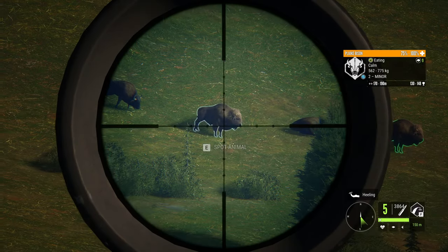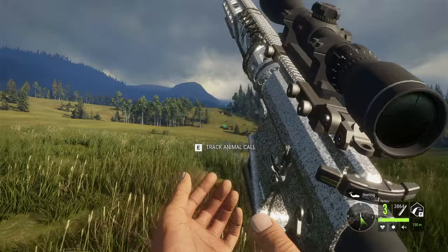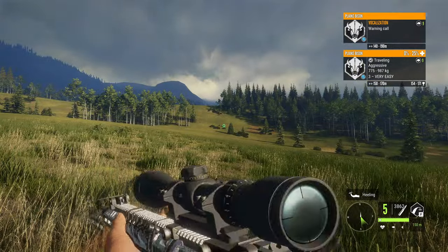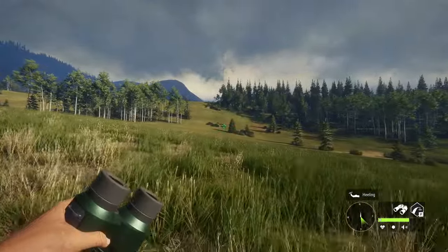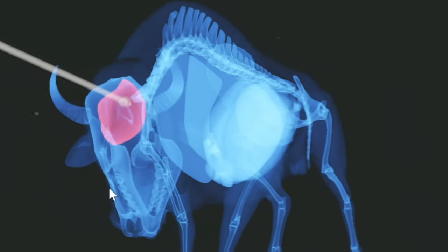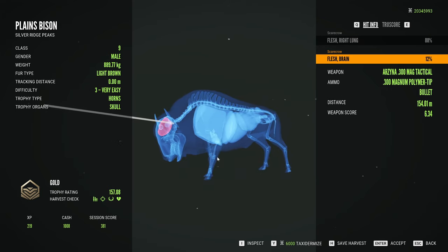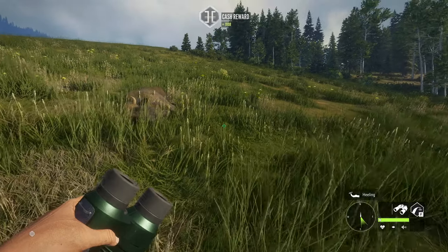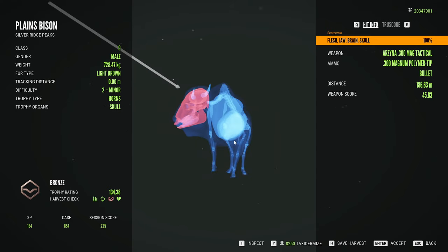A couple more male Plains Bison out there, so let's just drop shots into both of them — we'll just do a head shot on that guy. Go for the brain shot because why not. The first one we shot is still angry at us, we'll just brain shot that guy as well. Sometimes you just gotta have a little fun. I somehow got full score — I somehow didn't damage the skull. What are the odds? I know this is a bug that's existed for a while, but I rarely get it. With this other one the skull is demolished — skull, brain, jaw, everything wrecked.